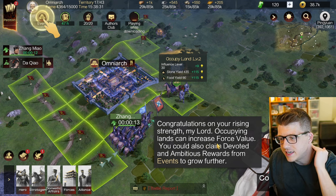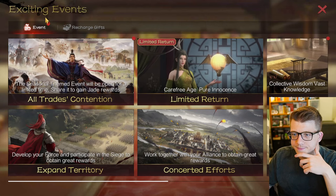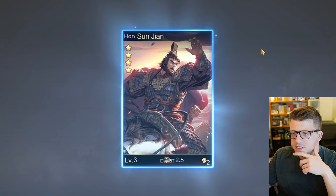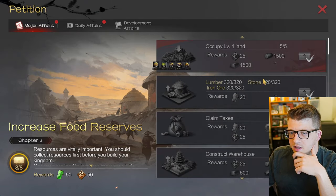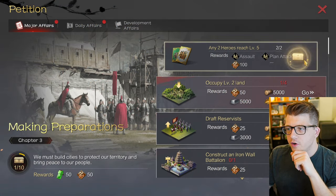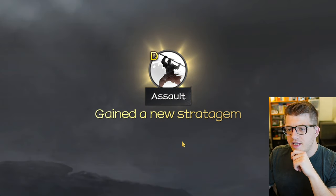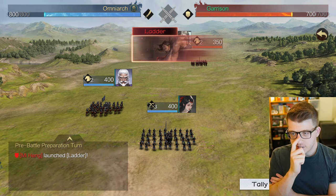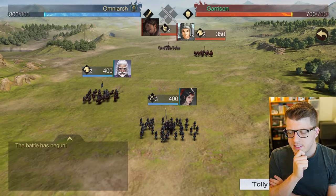It looks like the lumberyard was finished - next we'll do the ironworks to level two, then get them both to level three. We've made some progress! We won - your rising strength occupying lands increases force value, and you can claim devoted and ambitious rewards from events to grow faster. We got our new cavalry general here and a ton of goodies for completing chapter three - making preparations.